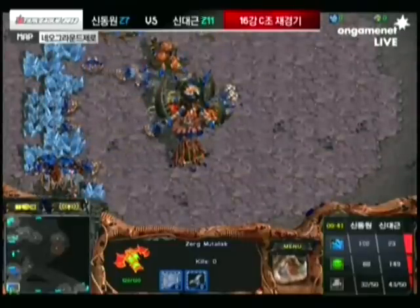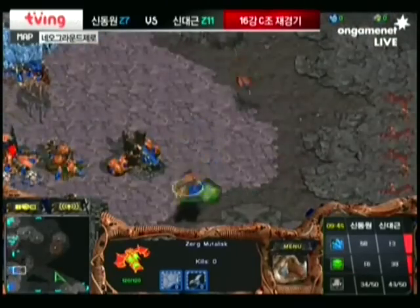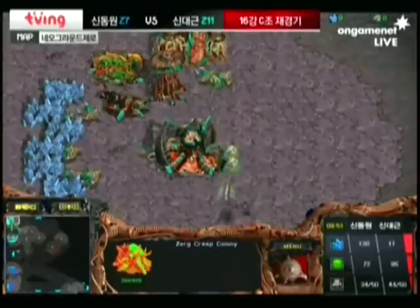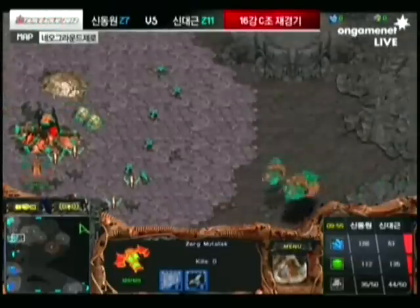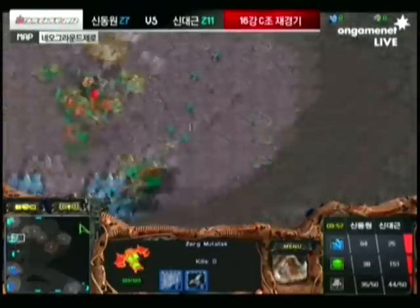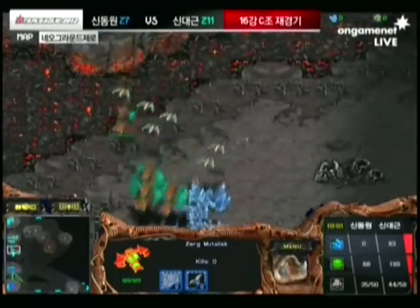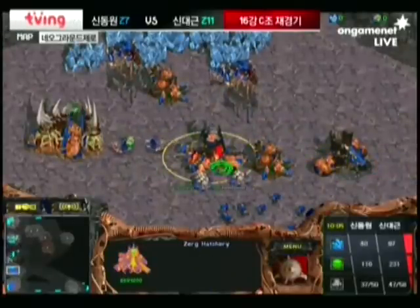Haiva is going to try to take control of the skies. Hydra only has the one Spore Colony inside of his main; he has two at the natural expansion, because that's what he anticipated being attacked the most — and that was a good call from him. He's got the ledge right behind that natural expansion, which usually makes it easy to attack, and it's a straight B-line from his own natural expansion.